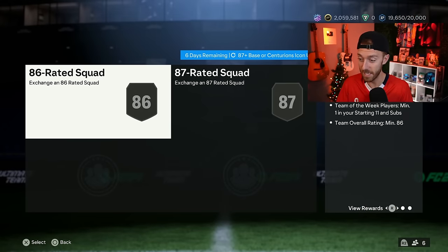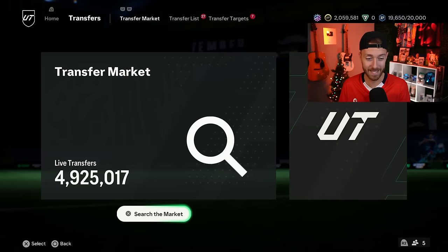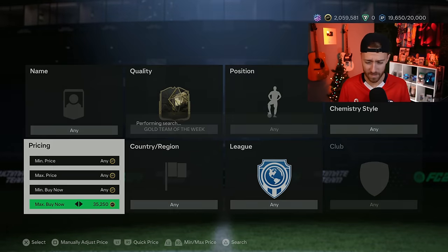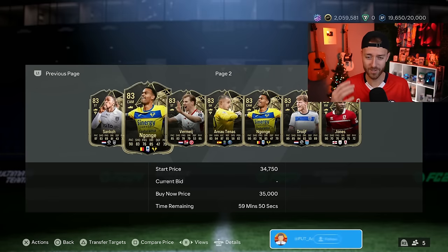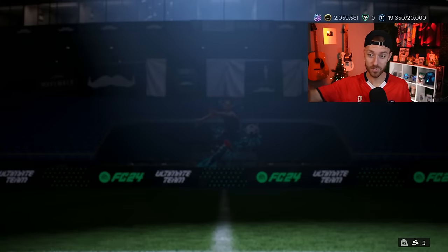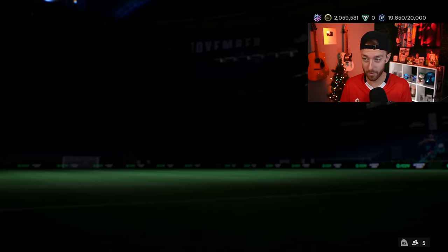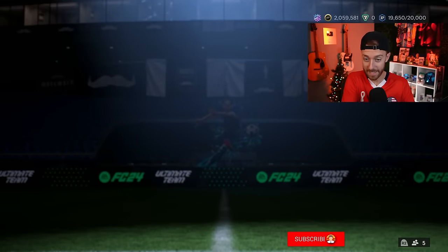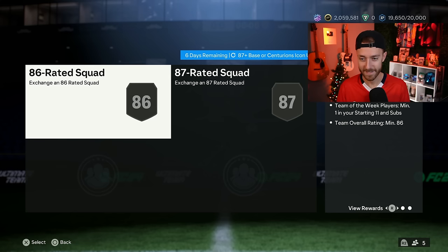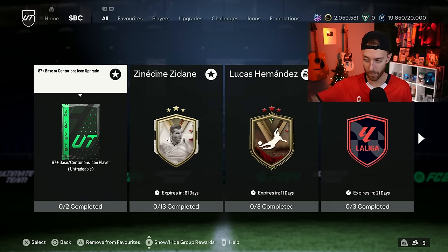I'm not going to be doing this SBC because of the in-form prices — I'm only going to put an in-form into that if I pack it untradeable. I have the coins, but I don't like to spend a ton on in-forms for something like that. In-forms are 35,000 coins a piece with the 83 times 10 refreshing every day. Those just keep going up and now there's even more demand. If you invested in in-forms, GGs — they're probably going to keep going because everybody needs in-forms right now and EA once again have them in demand but are not supplying them. They keep requiring them but they don't supply them. It's just crazy what they're doing with in-forms this year.